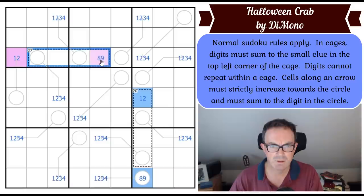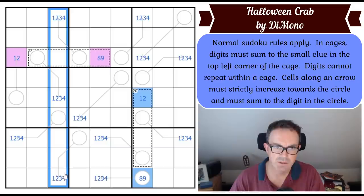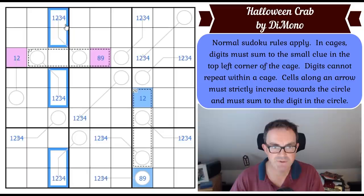What else can we do? A 27-sum in four cells is quite a large cage — that's got to have a 9 in it, because 8, 7, 6, and 5 only add to 26. So there is a 9 in there. Now I'm noticing that column 3 has 6 digits on arrows. The minimum those digits could be is 1, 2, 3, 4, 5, and 6 — they're all in the same column so they have to be different. They add to 21.